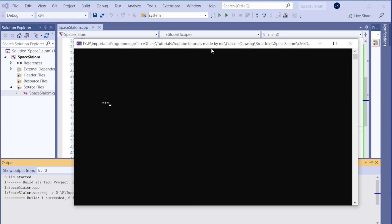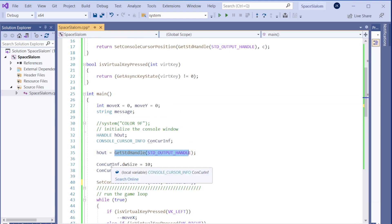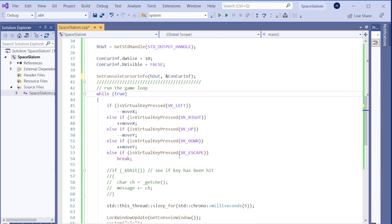To get rid of the cursor, we first get the handle of the output window, then set up a cursor info struct. We set the `bVisible` flag to false and pass it to `SetConsoleCursorInfo`. That makes the cursor invisible. Then we run the loop forever.